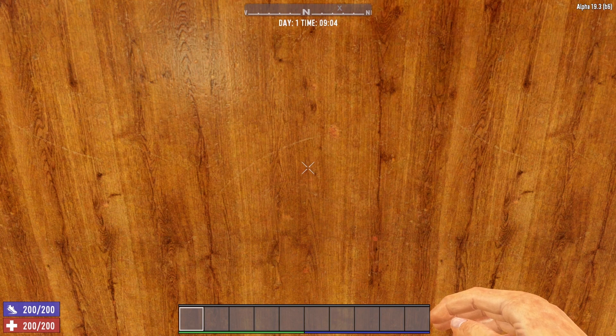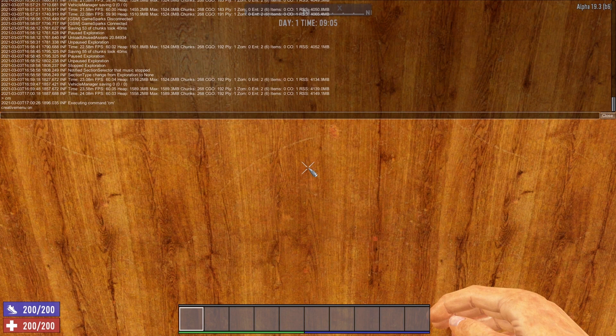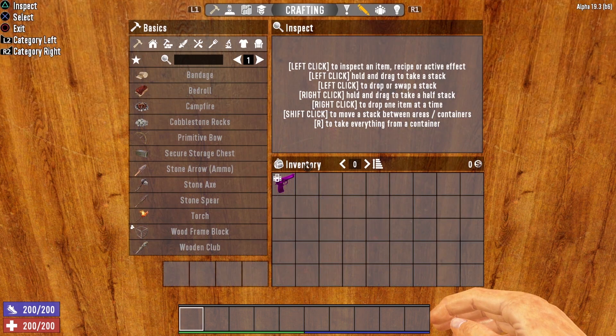Now let's take a look at the creative menu. Similar to the debug mode, you do want to press F1. This time you're going to type in CM and then hit Enter. You'll notice it says creative menu on. Alternatively, when you load your game, you can also turn the creative menu on in the game settings. But if you're in the game and you want to turn it on, just open up the console and type in CM, hit Enter, and that will turn on the creative menu.